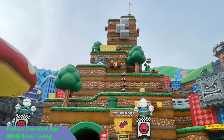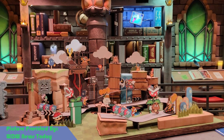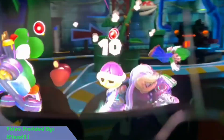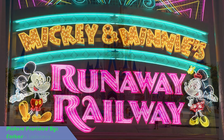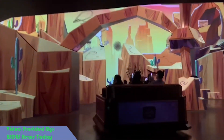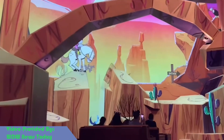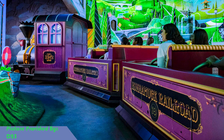An instance that really shows how much this helps a scene, compared to a competitor, is this scene from Mario Kart Bowser's Challenge versus Disney's recent dark ride Minnie and Mickey's Runaway Railway, during which you can see that in the western scene — and throughout the rest of that ride — the floor is forgotten and feels out of place, somewhat breaking the illusion.